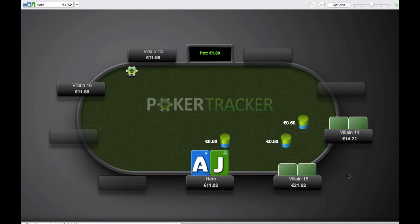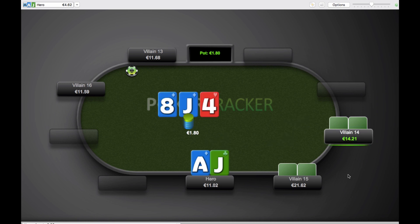One other thing to point out: Villain15, the recreational player, has a 3-bet of 10, which is quite high. So he's going to have a wide range in this spot — definitely not just aces and kings. He's going to have all sorts of broadways, suited aces, suited connectors, stuff like that. We'll keep all of that in mind going to the flop.